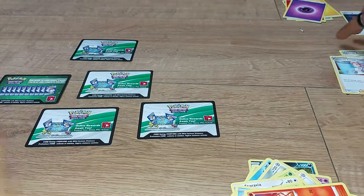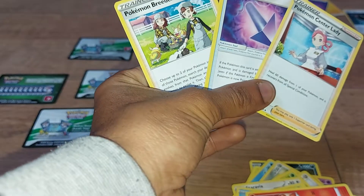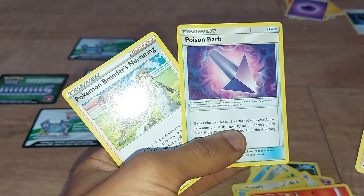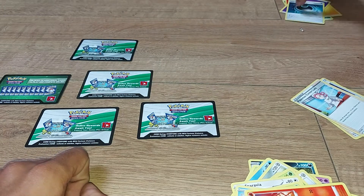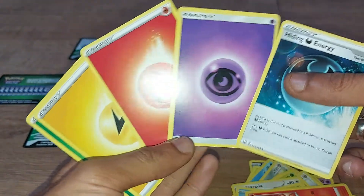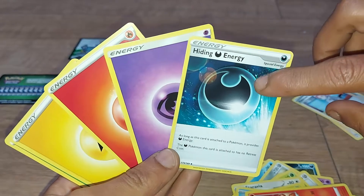These were the three trainer cards we pulled: two supporter cards — Pokemon Breeder's Nurturing and Pokemon Center Lady — and the item card was Poison Barb. And these were the energy cards we got: Grass type, Electric type, Fire type, Mystic type, and the Hiding Darkness energy.